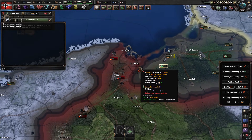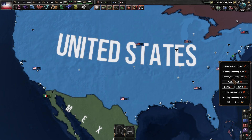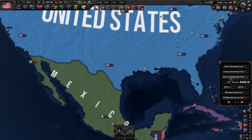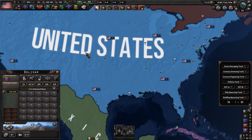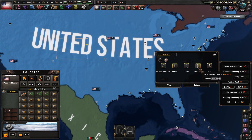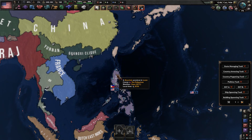Then we just select a country and click transfer. Now the Soviets have the Polish army as well as the Polish navy. Now we are in the United States and we are going to be puppeting — let's select Colombia and Venezuela, assign them to the United States as integrated puppets, and the Philippines to be free.